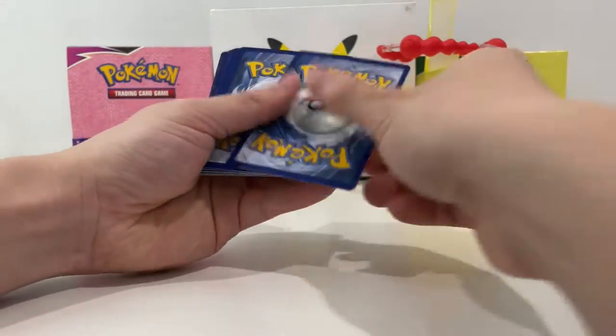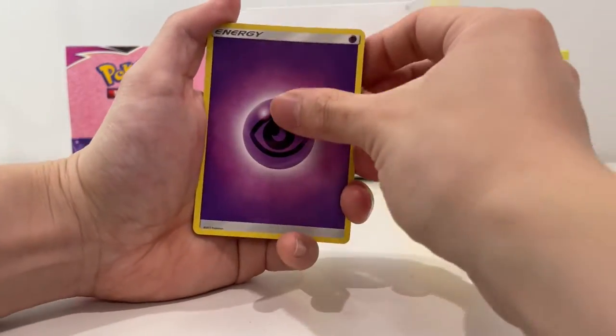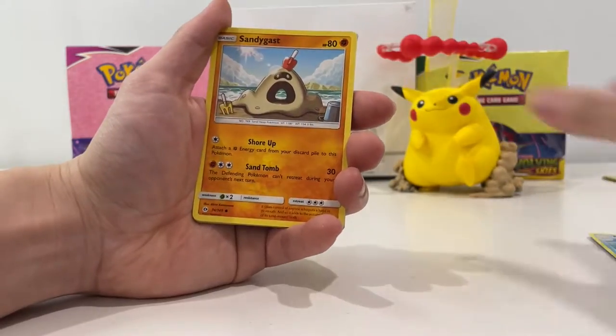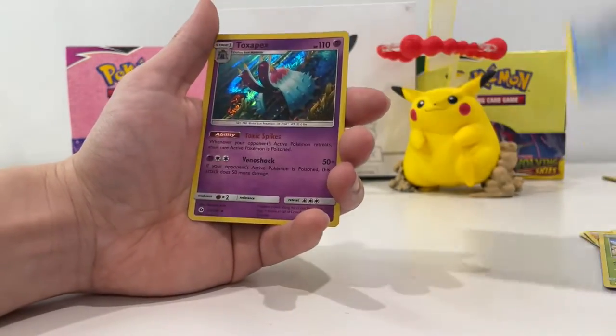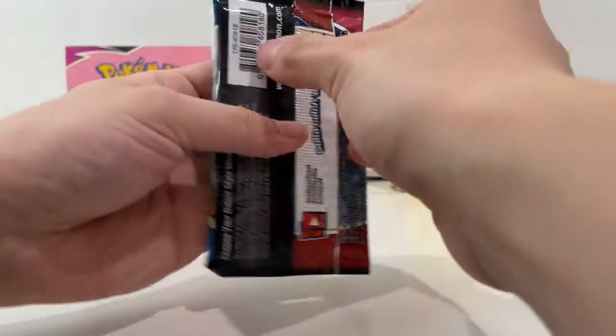I think the luck is coming back to us again. Psychic Energy, Corsair, more levels, Sandygust, Dratini — awesome — Diglett. And... ooh — Toxapex holo! My first holo — can't complain about a holo at all. Do you reckon I'm noticing the Sandygust a bit more now? Exactly right.